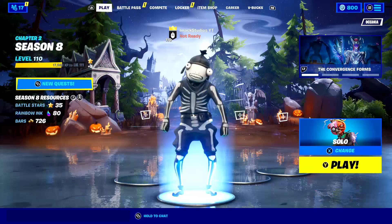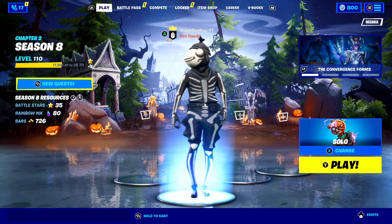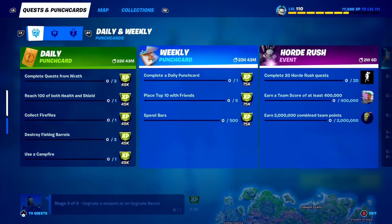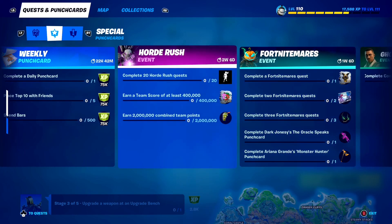To find these challenges, all you need to do is press the quest button on your controller, PC, or Switch, then scroll over to where it says Horde Rush event. Take a look — these are the Horde Rush event challenges here inside of Fortnite.